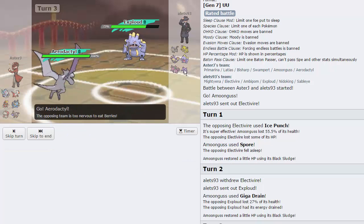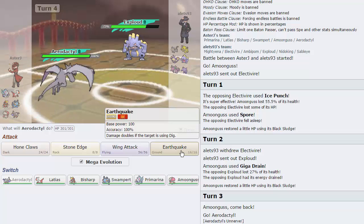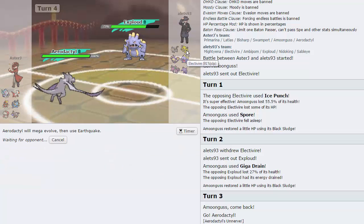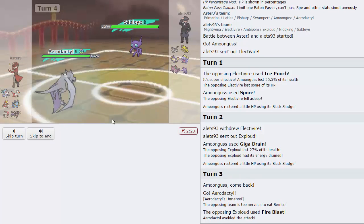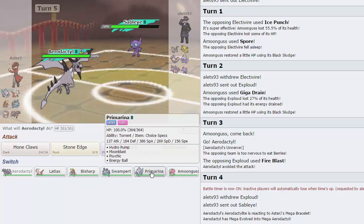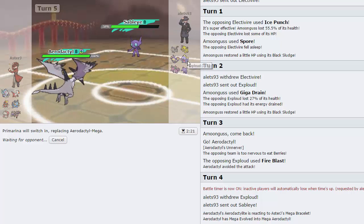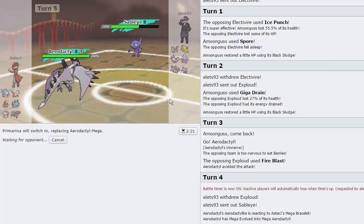He goes for Fire Blast and misses — wouldn't have done a tremendous amount anyway. I'm going to go for Earthquake because his entire team has nothing off the ground, and that's going to do a lot of damage. His entire team is really frail. I'll go to Primarina because it doesn't care about being burned, and his Hydro Pump switch-ins do not exist at all — there's not a single mon that can take a Hydro Pump from Primarina.